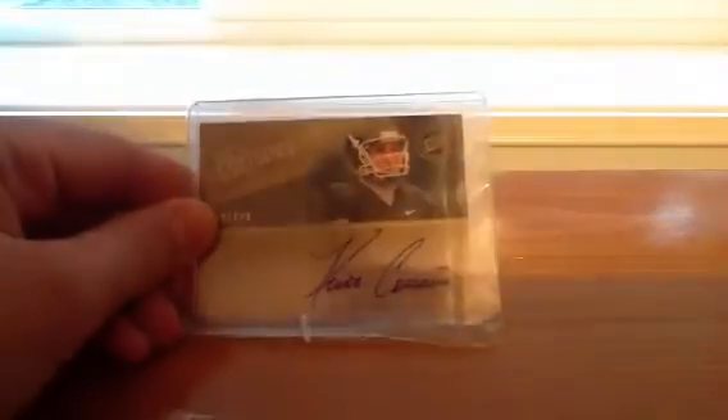Then we'll break the product — I'll probably do one box at a time. And after that, I'll top load the hits and send them out to you guys. Since it's my first group break, as a little incentive to help you guys sign up, I'll be giving away a Javid Best Auto at $199 rookie, a Kirk Cousins at $199, a Luke Keekly at $99, a Kendall Reyes Auto, and a Fletcher Cox Auto.